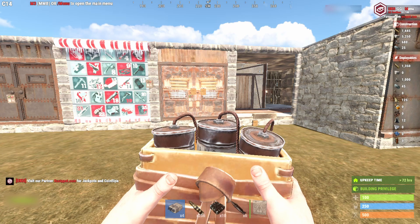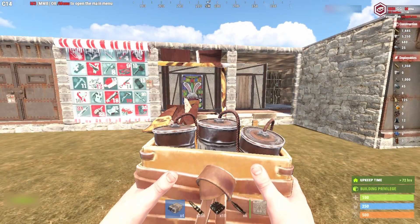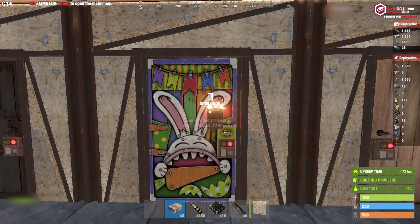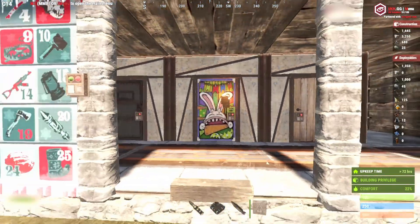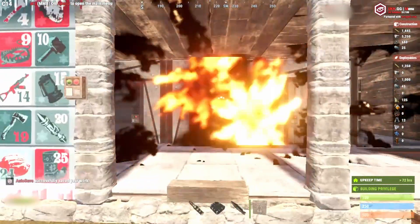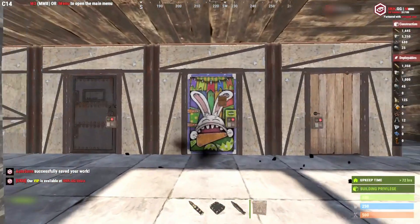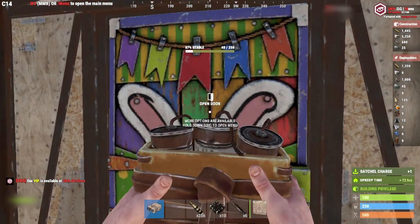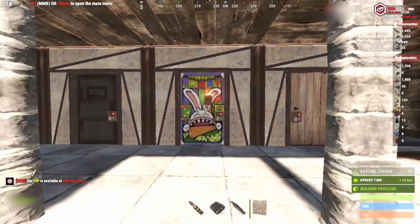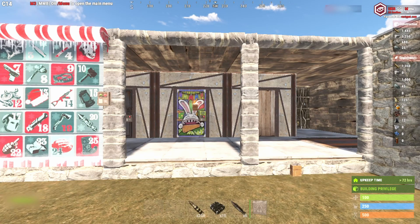One thing to remember with satchel charges is in addition to that randomized timer, sometimes they do not detonate. You're going to see I put four satchel charges on the door — they're blowing off at random times, it's a long wait, but one did not go off. You've got to go up, pick it up, and throw it back onto the door. This is time you're wasting to get through that door. Satchel charges are good early game, but once you're past early game, anyone who hears satchel charges assumes a newbie's raiding and they're going to go for free loot.